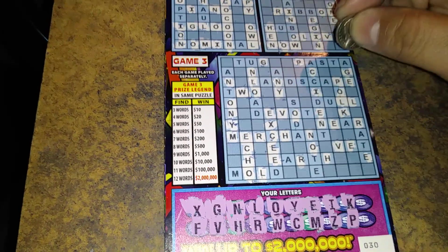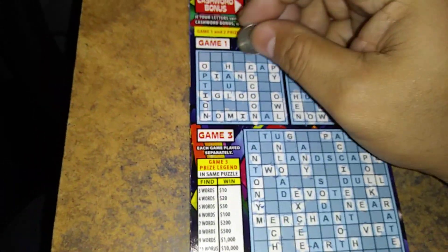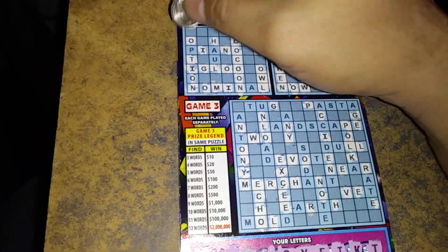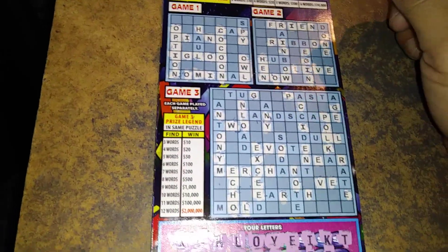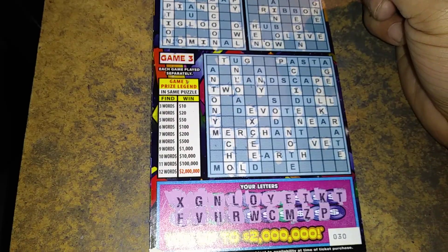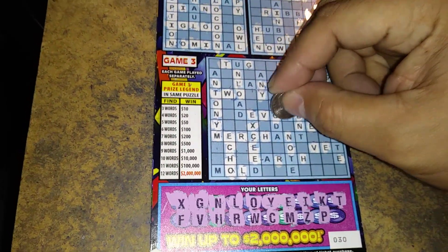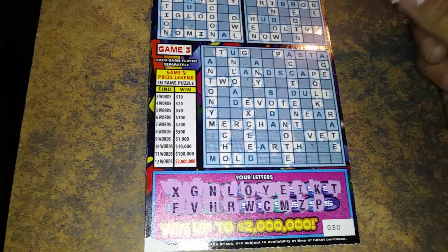P, P, two letters left. A letter T. There's a T, and there's a P here, so we got four words. So we got 20 there. There's a T, there's a T there, two words. T there, T there. Three words, T there. Four words.